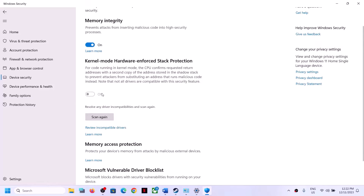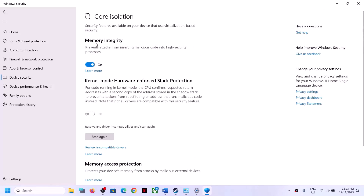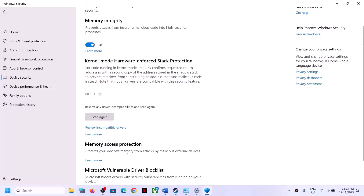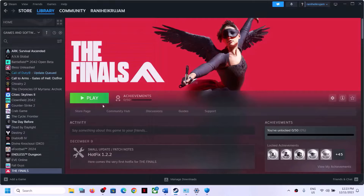If the kernel mode hardware-enforced stack protection option is available, enable it as well — if you're not able to, ignore it. Scroll down to find the Microsoft Vulnerable Driver Blocklist. If it is grayed out like in my case, you can ignore it. Once Memory Integrity is on, restart your computer, then launch the game.